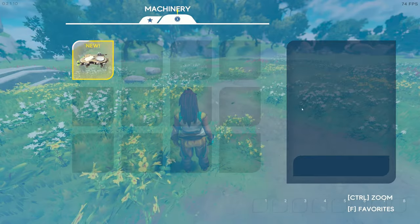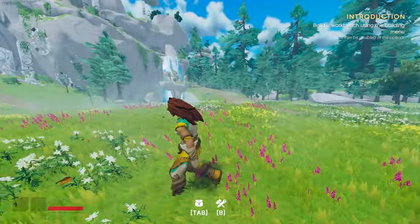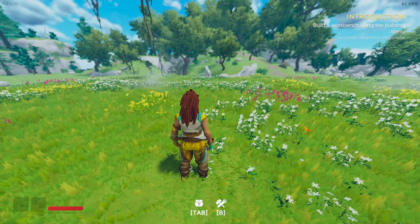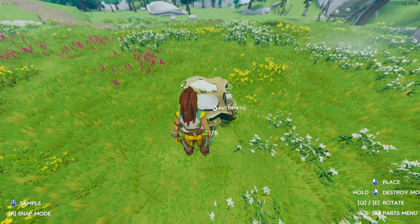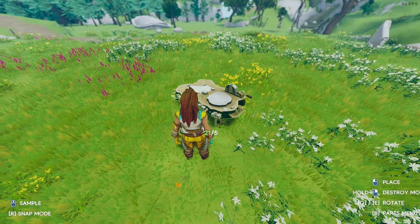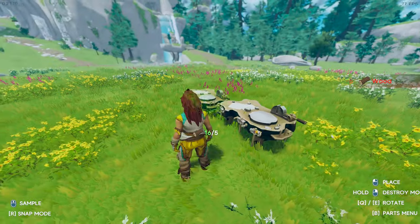Let's press B to build. I don't think this island is equipped for flying yet, so we have to slowly progress toward that. Let's put the crafting bench here — I can't go completely wrong. We can rotate with Q and E. There we go.